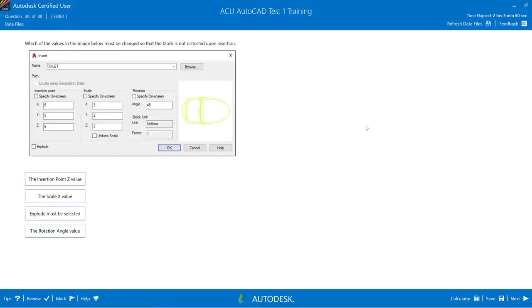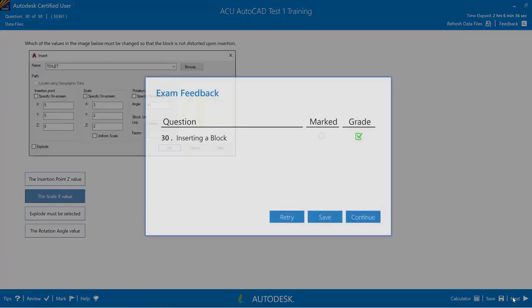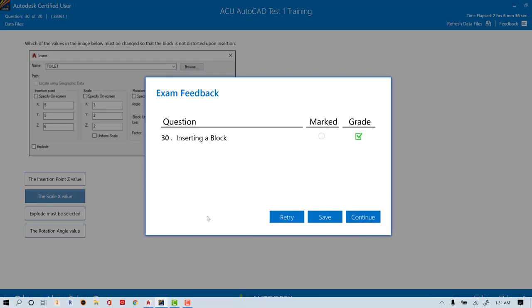Last question: Which value must be changed so that the block is not distorted upon insertion? Options include insertion point Z value, scale X value, explode must be selected, and rotation angle. The answer is the Scale X value — to avoid distortion when inserting a block. That completes the practice exam.